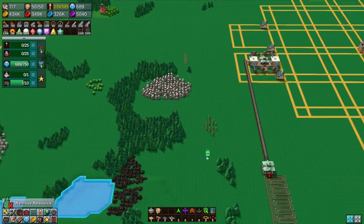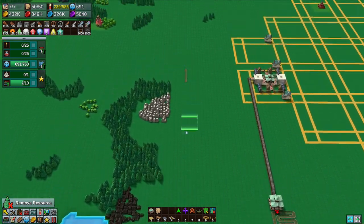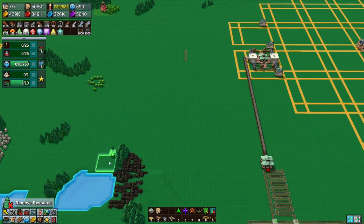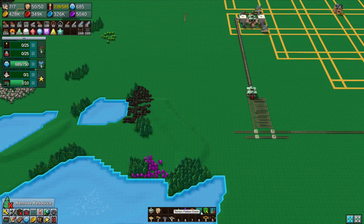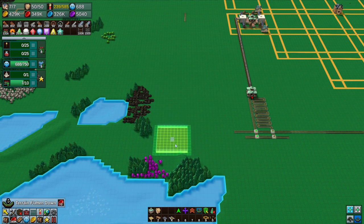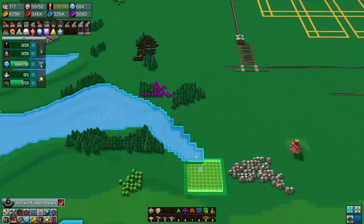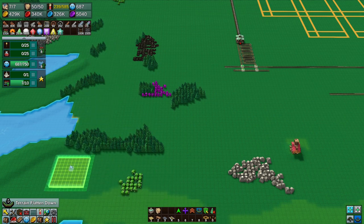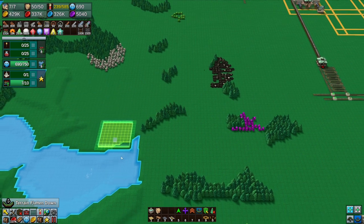That's where our train line is going to be. Let's get rid of this stone — not fussed about it, the stone's easy to get. I'll save the coal for a minute. And there's the lag — oh, that's not so bad actually.